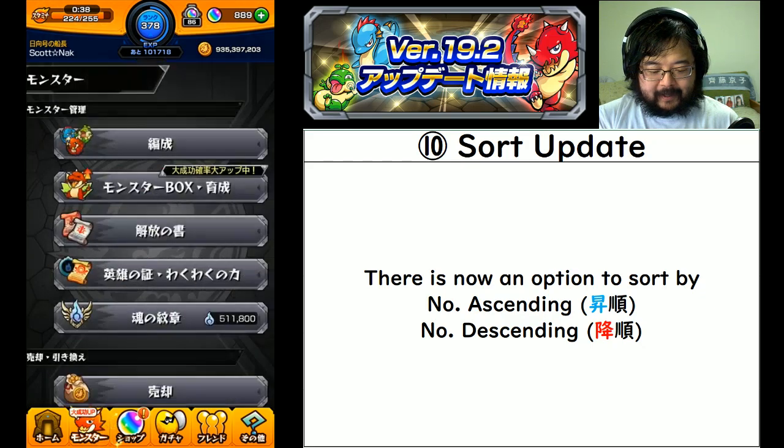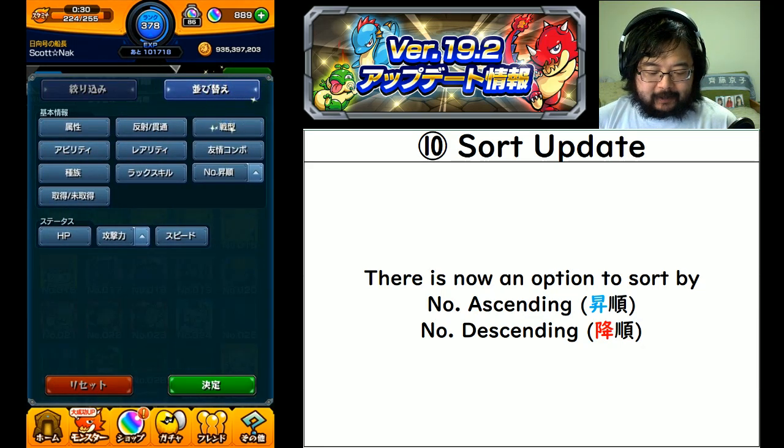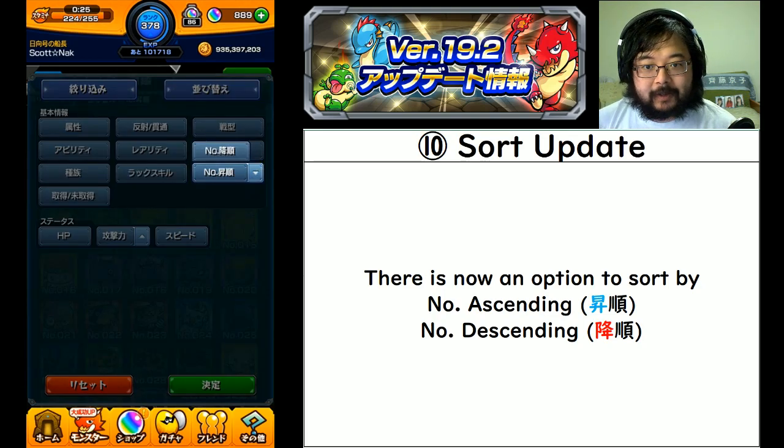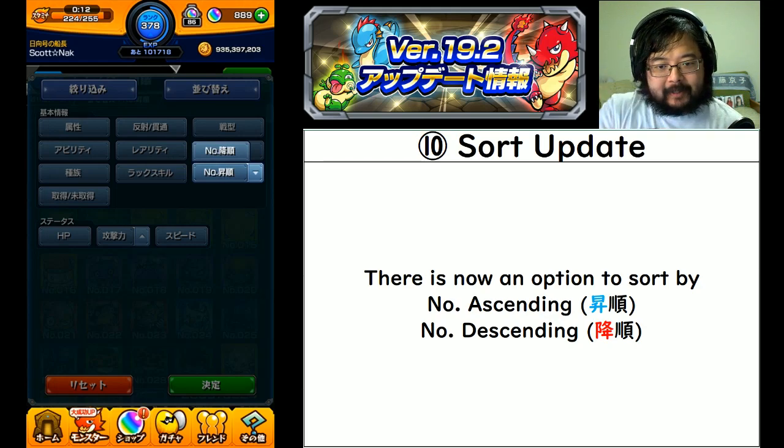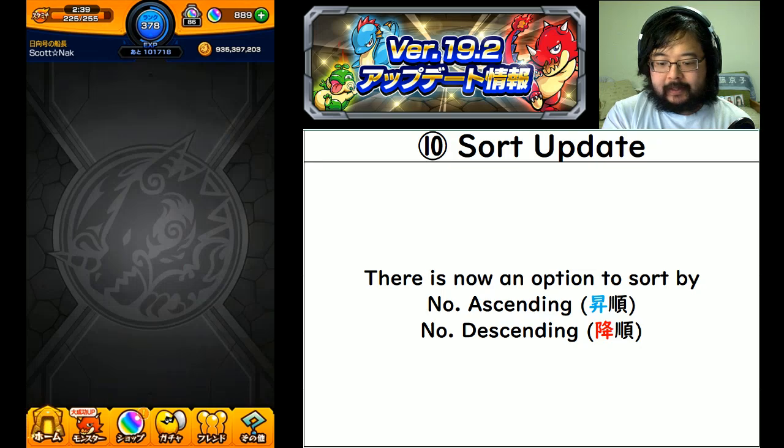Number ten: there's a sort update, only available in the monsterpedia. Right now it is sorted from lowest to highest. If you go to the sort screen, there is now a dropdown with two options. The kanji is very similar so it may be difficult, but one is ascending and the other is descending order. Most people probably care about descending order because you usually go in there to see what the new monsters are - they will now be at the top. I would highly suggest updating your sort function for the monsterpedia to descending order.